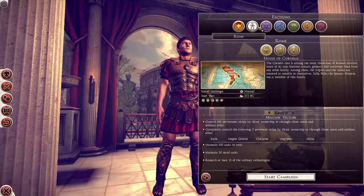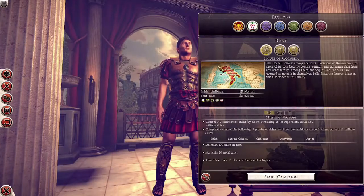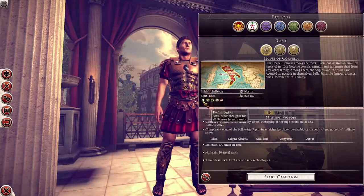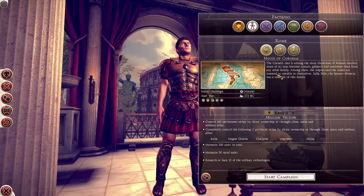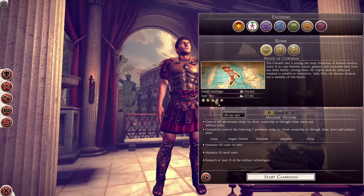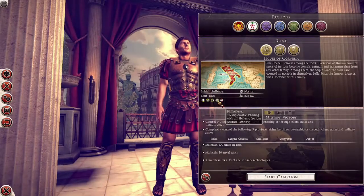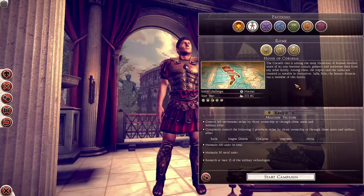Each major faction — that is Carthage, Rome, Eastern Empires, Britannic Tribes, Gallic Tribes, Successor Kingdoms, and Germanic Tribes — has a unifying faction trait. In the case of the Romans, they get an experience gain rate boost to their heavy infantry and some food production bonus across their provinces. Everyone likes bread and circuses. The remaining three traits are specific to whichever family you pick. For the Cornelia, we have great administrators, so you get a tax bonus. They're very fond of Greek people, giving a Philhellenic diplomatic bonus with all Greek factions. But they're a bit up themselves, so they get some public order issues in their regions.